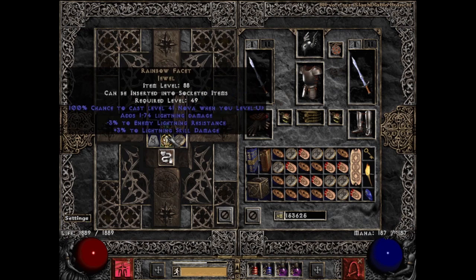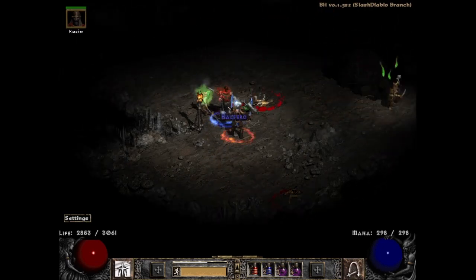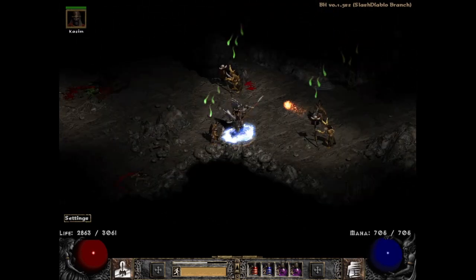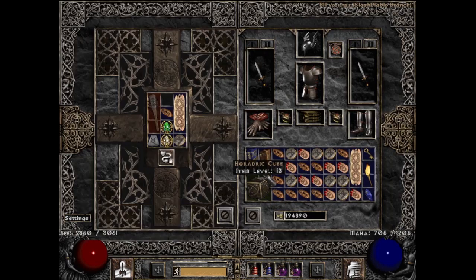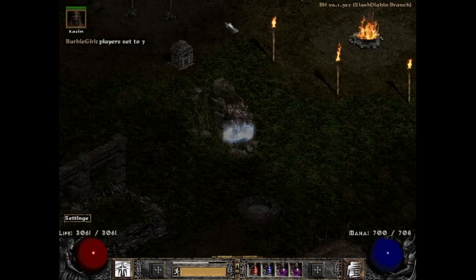Run 795 gave me another unique that I was very happy to find — a unique Tyrant Club from the Pits, which was the Demon Limb. Those who've watched my recent mini playthrough of the Frenzy Barbarian and uber runs will know that I had somehow lost my other Demon Limb, and all I had was an ethereal one I couldn't use the Enchant charges from since I couldn't repair them afterwards. This is therefore a big relief — those level 23 Enchant charges add a significant amount of attack rating for melee characters going up against the ubers.